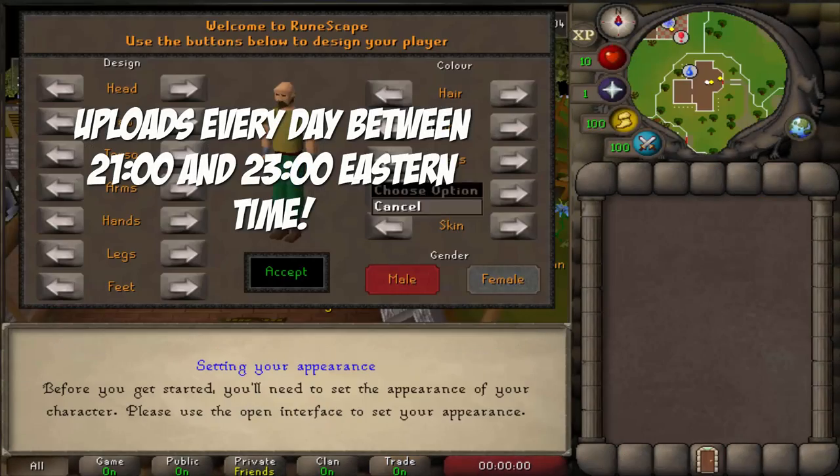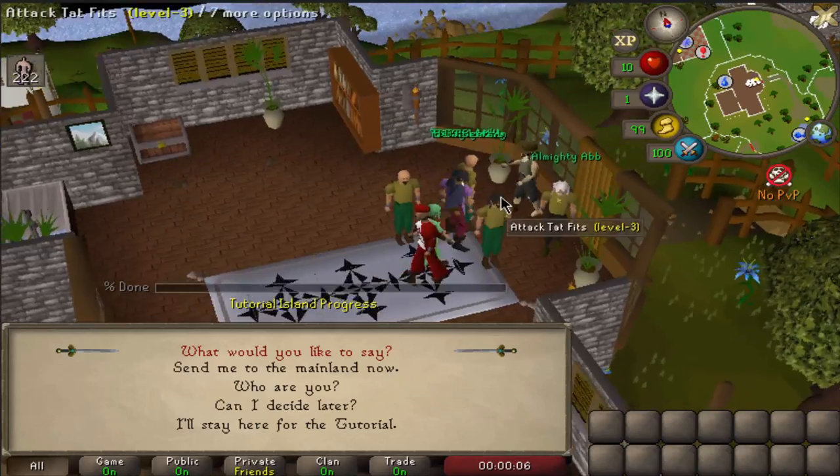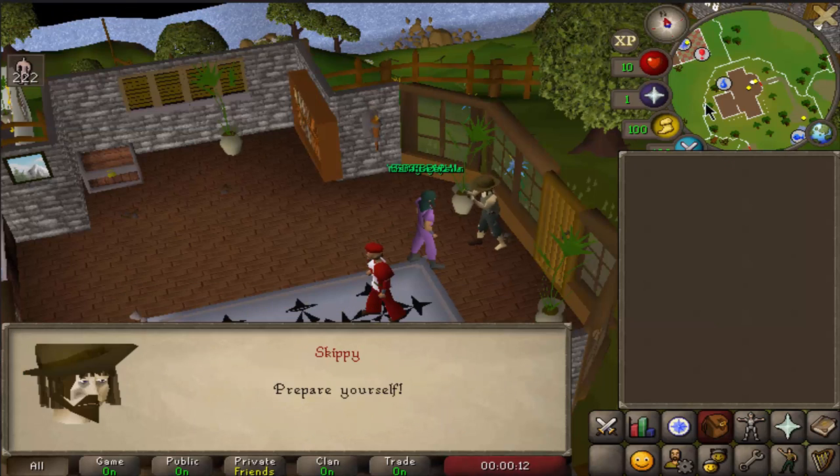Ladies and gentlemen, we are now joining the Deadman mode world. There we go — quickly create our account, talk to my man Skippy, send it to mainland now, go to Varrock and we are off to a great start already.